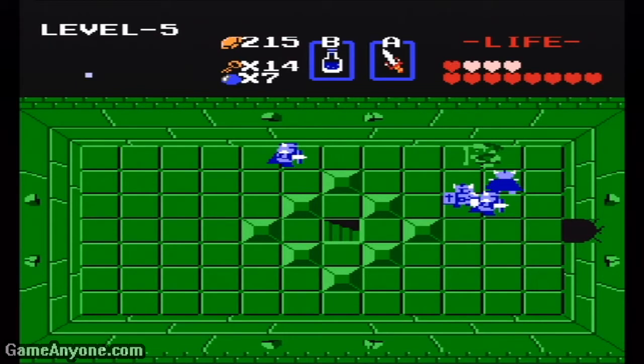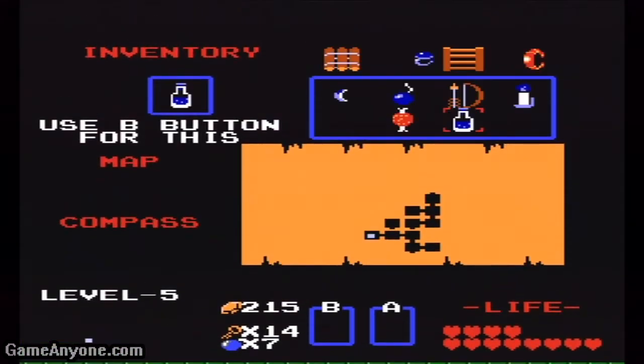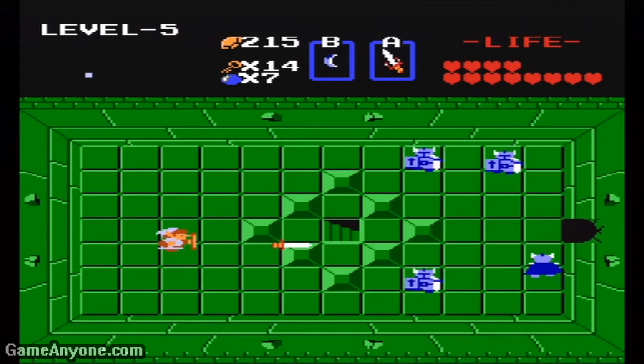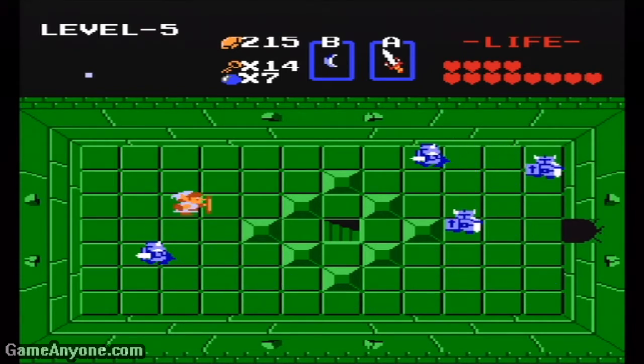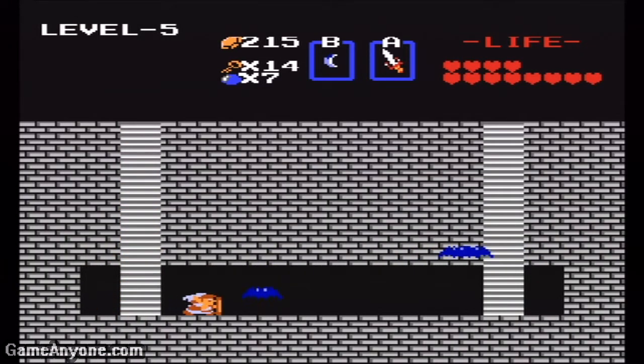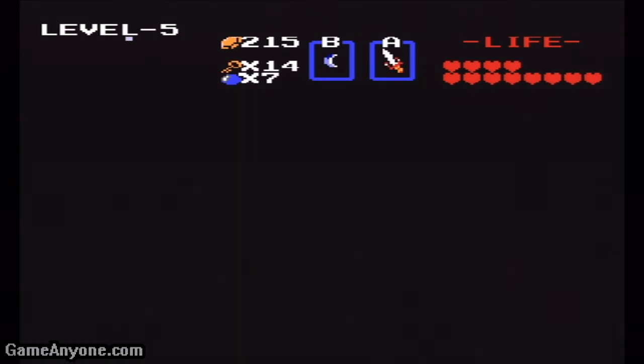Make sure you tap B as soon as you can when you get the potion, but be careful not to tap it again or else you waste it. Now we can shoot with the sword, so it's better to get from a distance. If you're close, they usually come towards you, so it's best to be far away whenever you can shoot with your sword. We want to go down here first. Make sure you definitely go this way or else you cannot make it out of here.